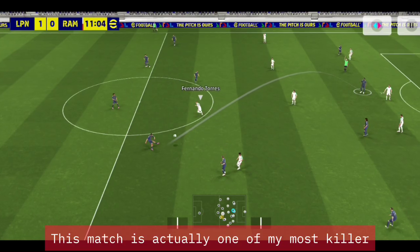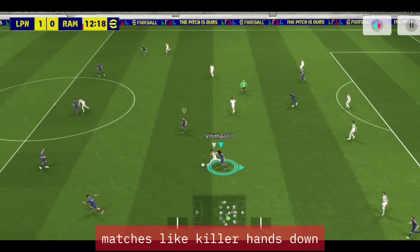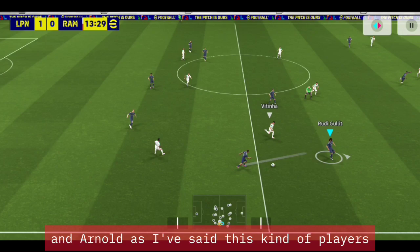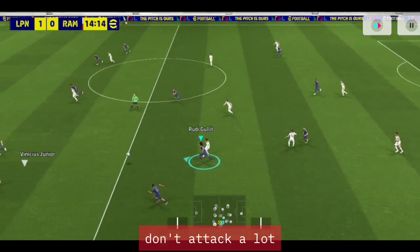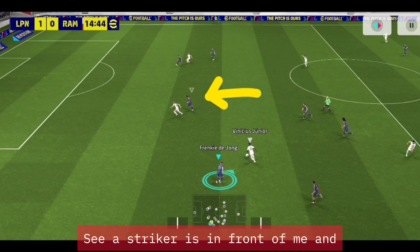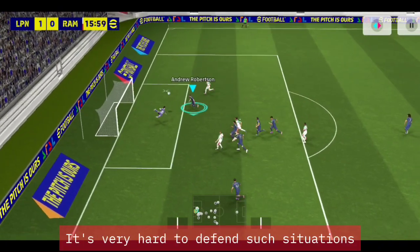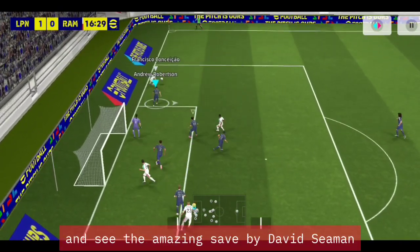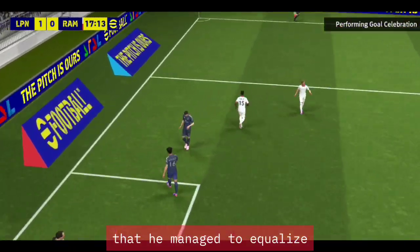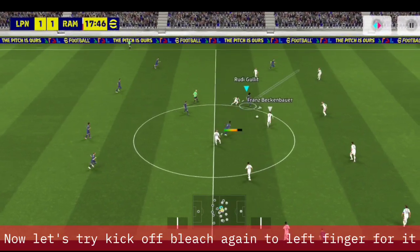This match is actually one of my most killer matches — hands down killer. Moving back with Golit and Arnold. As I said, this kind of player doesn't attack like this, but Arnold is coming. This situation is very hard to defend — a striker is in front of me, very hard to trust him in that situation. See the amazing save by David Seaman. I considered that a mistake I made.